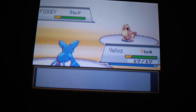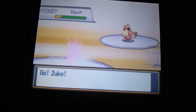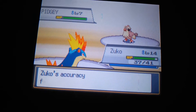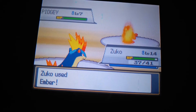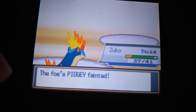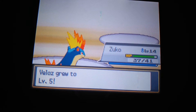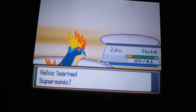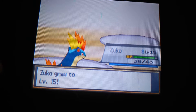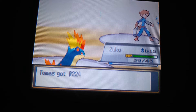Let's move it straight to Zuko again. We're going to use Tackle, or maybe Ember and then Tackle. Pidgey used sand attack. And you're down. Velos has hit level five. Velos learns Supersonic — that puts the Pokemon to sleep. I'm going to keep that. That will help in the near future. Zuko is level 15. We beat Bird Keeper Rod!